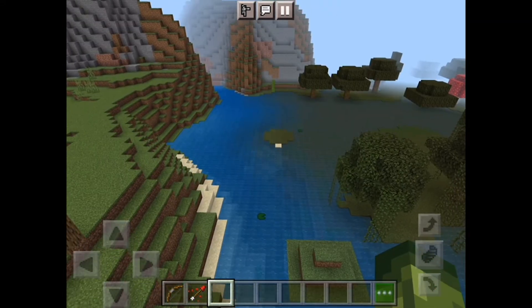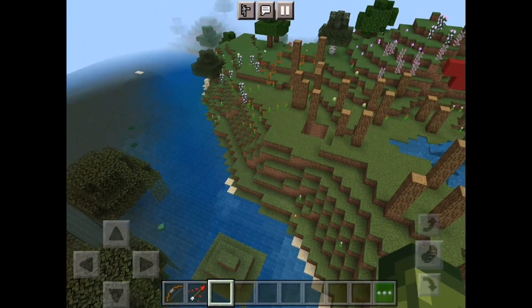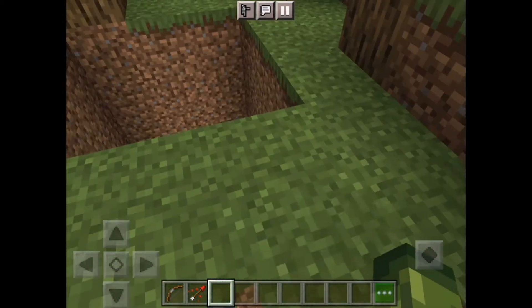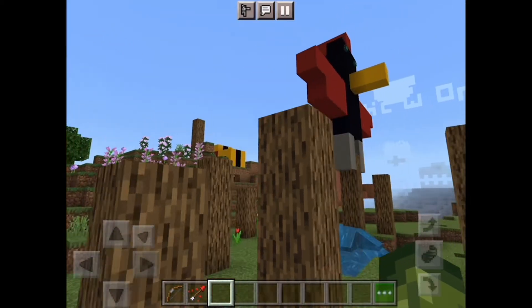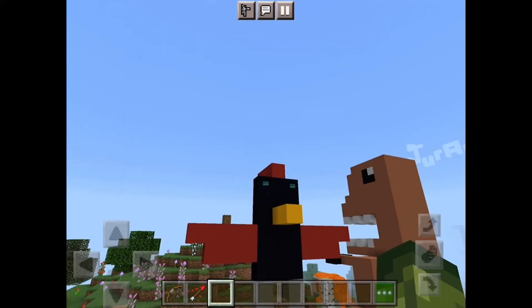So those are the two things describing Herobrine — you know, that mysterious version of Steve with white eyes. And this is a little cave that you drop into. I'm not going to do it because I'll waste time, so yeah, that's the whole build. I hope you like it, see you all next time, bye!